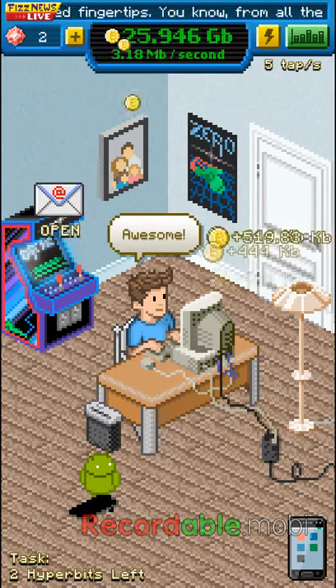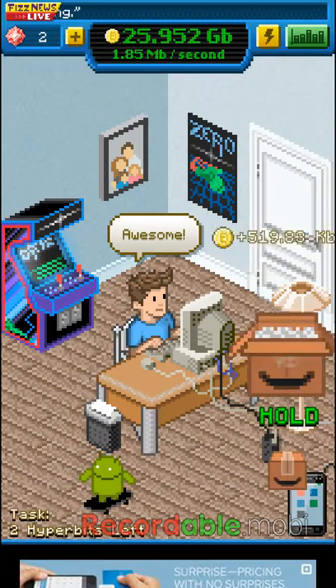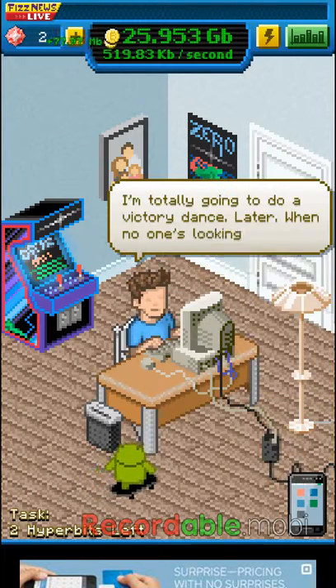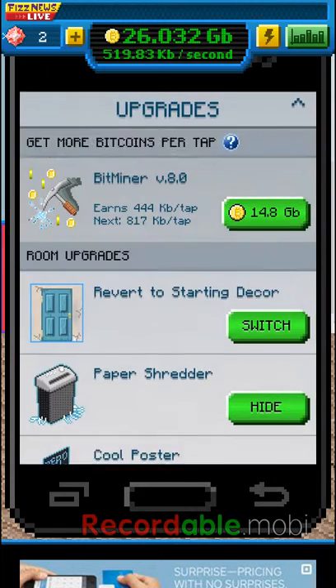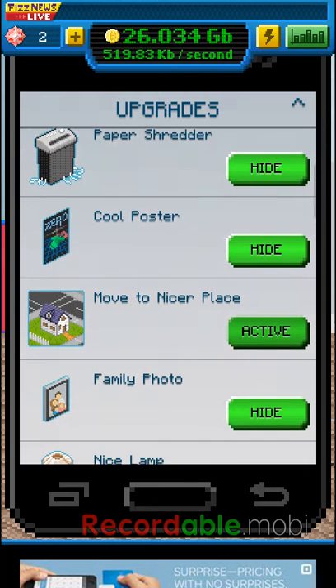The printer or something like that. That is really awesome, especially in upgrades when you see starting door, paper shredder, whole poster.